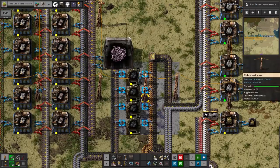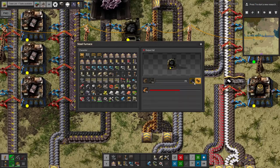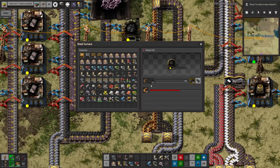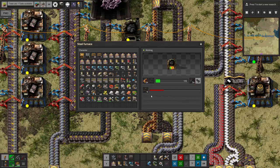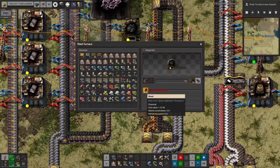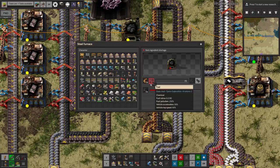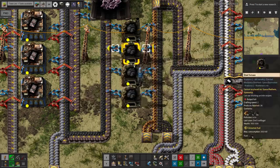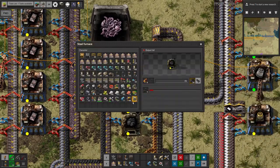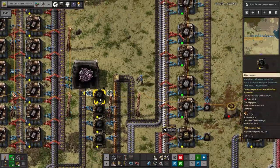We also needed coke — we solved this a couple of weeks ago when making steel. It's just putting wood or coal into a furnace and burning it in a controlled way to get coke out the other side. We seem to have been burning wood rather than coal, so I've switched that over. Burning coal is probably better — you get more fuel out of it and it's a slightly easier-to-produce resource. We'll see whether that's actually worth doing.